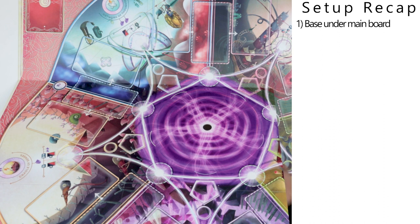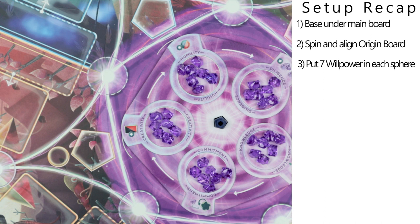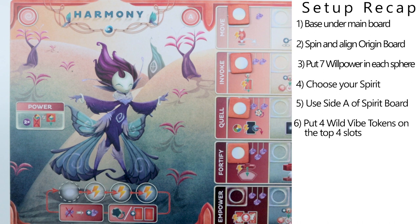And that is the setup — let's do a quick review before we move on. We have the main board with the base attached to the origin board, and you can spin it to make it random, as long as you make sure that the spheres line up with the fortresses, which are these pentagons shown here. We also have seven willpower counters put into each sphere. We chose the spirit we want to play with, and have their corresponding player boards on side A, with four wild vibe tokens on the top four slots.